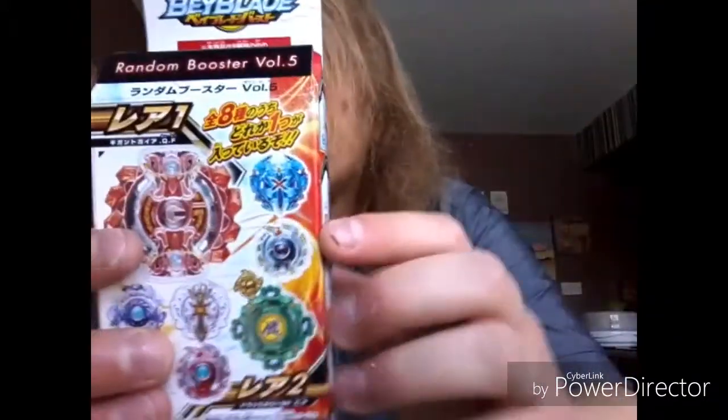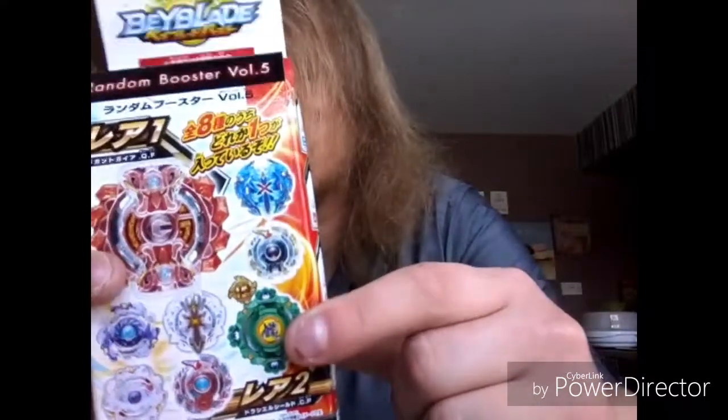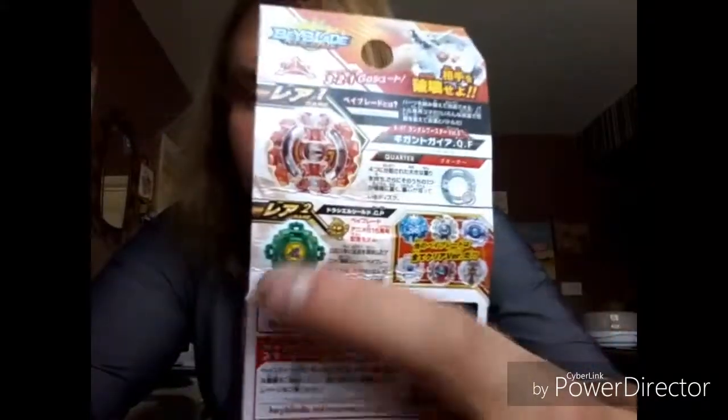Cubeth I think. Then we obviously got the Drusil Shield, which is Drusil S. These two right here - this one and this one - are the rare ones. So look on the back, you've got rare which is number 1, and that's rare number 2. And these are the other 6 Beyblades you get.